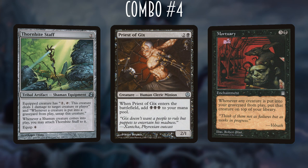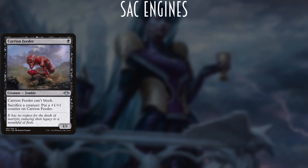Those are the big combos. What else is in the 99? As a sac-centric deck, we have sac engines — cards that are really good at sacrificing creatures. Carrion Feeder, mentioned earlier, is excellent with the Mortuary and Bolas' Citadel combo, and it's also a zombie, so it can feed Gravecrawler combos as well.